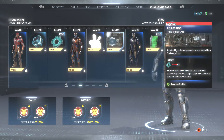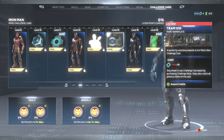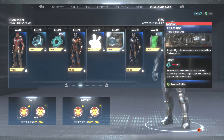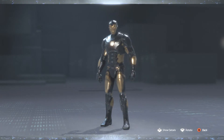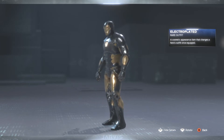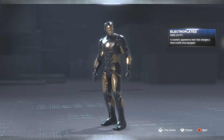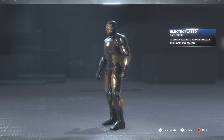And at level 14, we have another nameplate for the team. This looks like it's inside the main HQ. This is cool for people who like these team nameplates. Next up, we have the Electroplated outfit. I'm digging this a lot. I'm liking that dark gray, black look with the gold. Definitely looking fire. Digging that a lot.